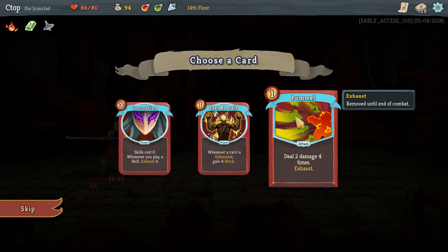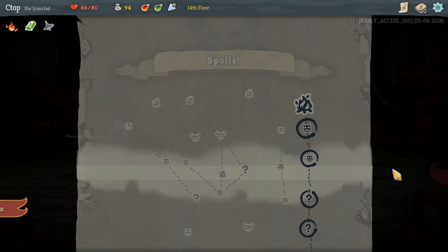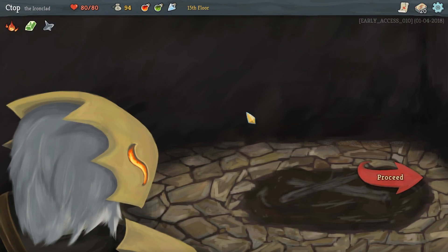There's a humongous fungus among us! Card rewards: Corruption — skills cost zero but whenever you play a skill it gets exhausted; Pummel — deals four damage four times; Feel No Pain — whenever a card is exhausted gain four block. Let's grab Feel No Pain. We can also go to the campfire and heal up to full health — we're gonna fight the boss at full HP!